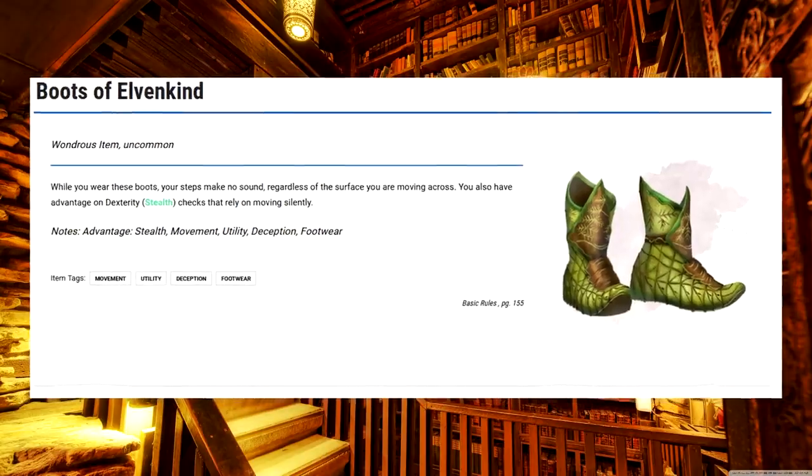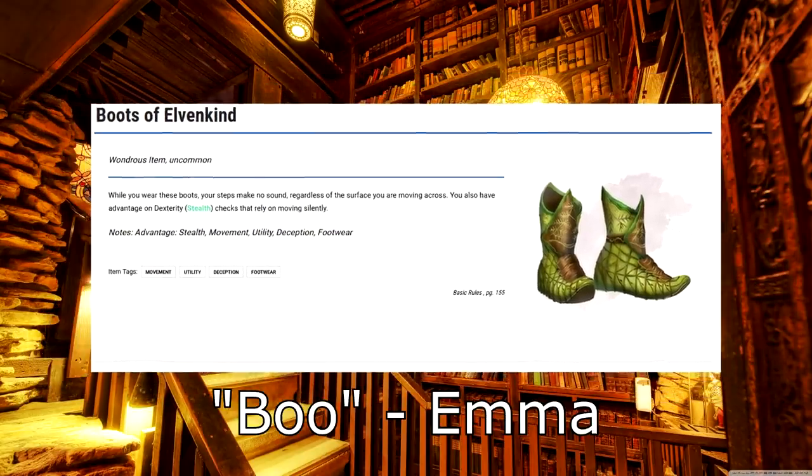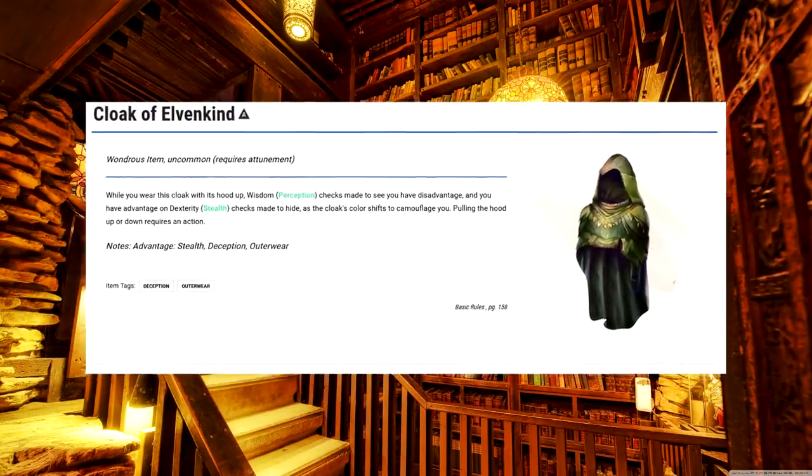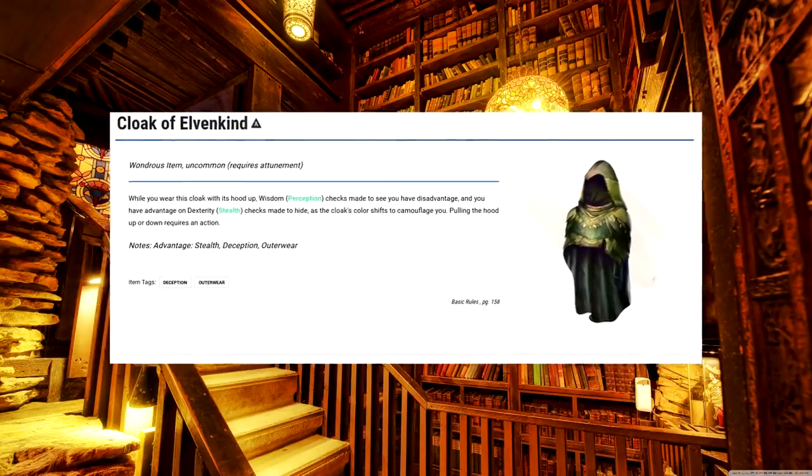6th level! Boots of Elvenkind. Now you're wearing sneakers. Cloak of Elvenkind. For real though, this is probably the better of the two elven items, but the reason you'd take both is because the boots protect against hearing and the cloak protects against seeing.